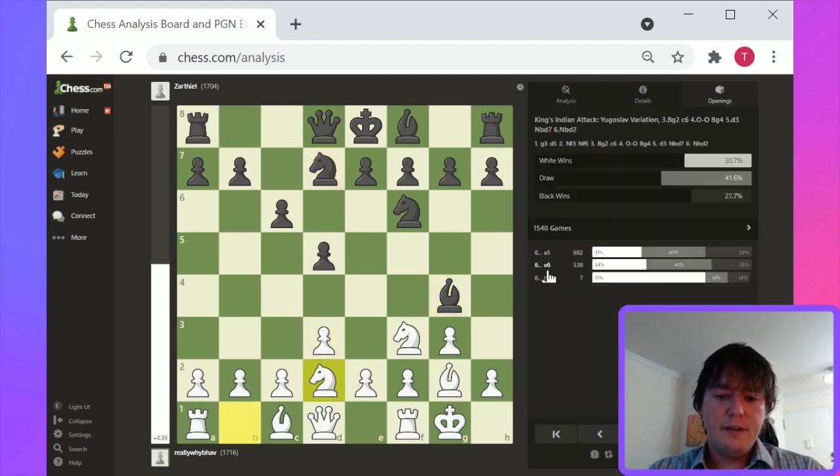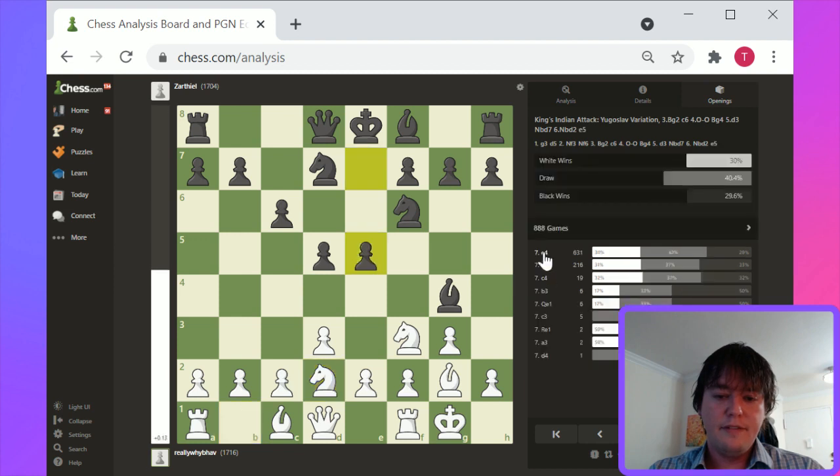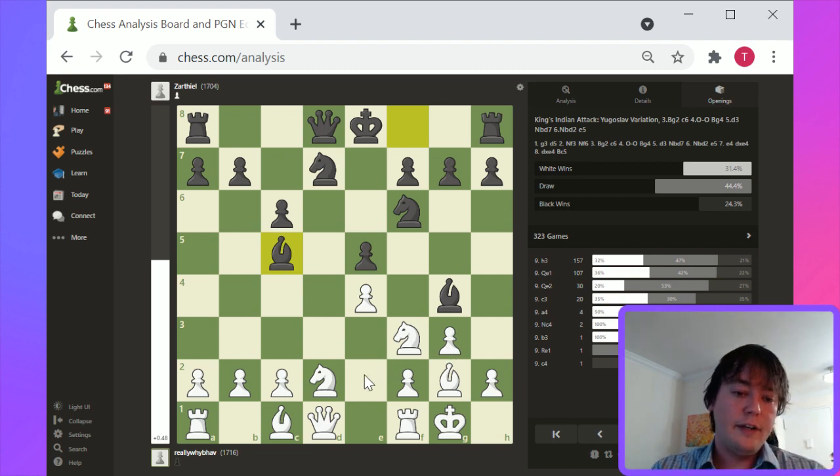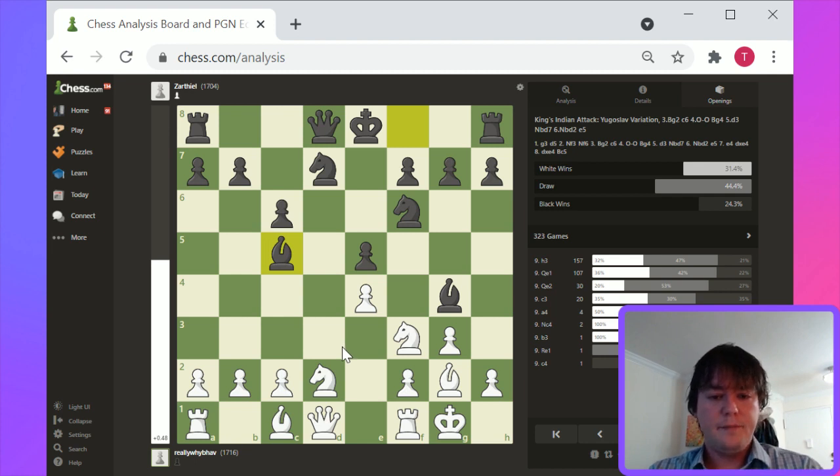d3, Knight d7, Knight d2, e5, e4, pawn takes, pawn takes, Bishop c5. It has characteristics of a few different openings, but the g3 move order is not the defining characteristic — the defining characteristic is a relatively open game with quick development.